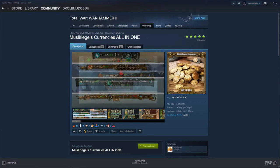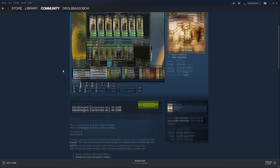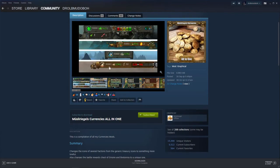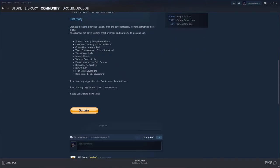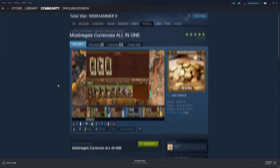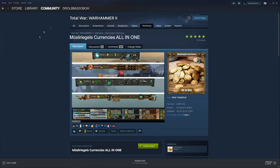This is Lirigel's Currencies All in One. Each faction gets a unique logo — it's pretty nifty and gives a little bit more immersion. Tomb Kings get Souls, Norsca get Plunder, Vampire Coast gets Booty, and Bretonnia gets the Golden Eq. This mod works quite well, so if you're looking for that little bit of immersion, I do recommend Currencies All in One. I've updated my mod list for the Tomb Kings, so you'll find it all there.